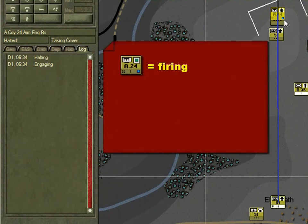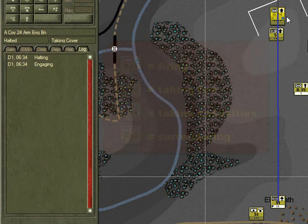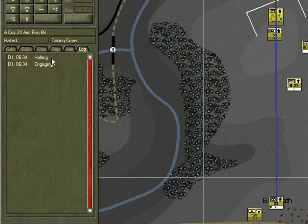A blue light means the unit is firing. If we see an orange light, it means the unit is taking fire. A red light and it's receiving casualties. And a white light means some of its men are surrendering, which is not good. Note in the log for A Company that it's halting, which means it's reacting. Halting is a route status.